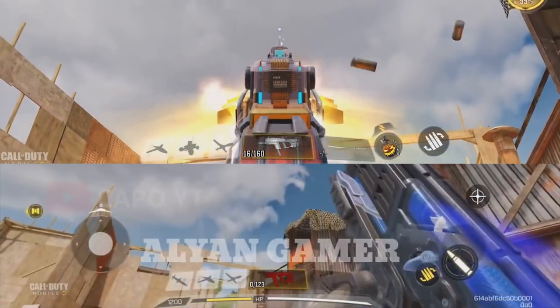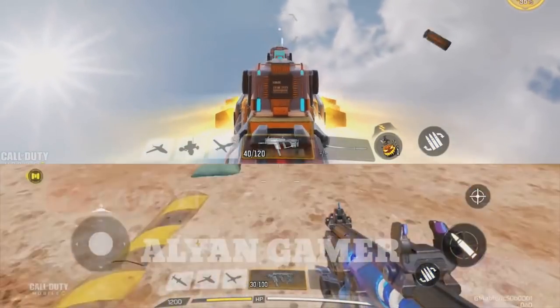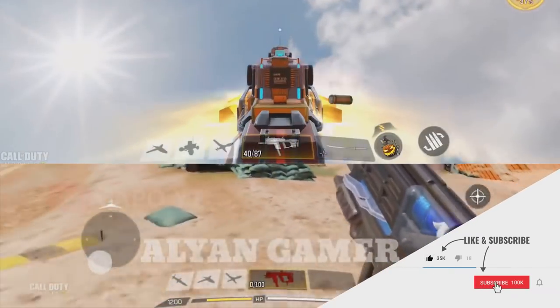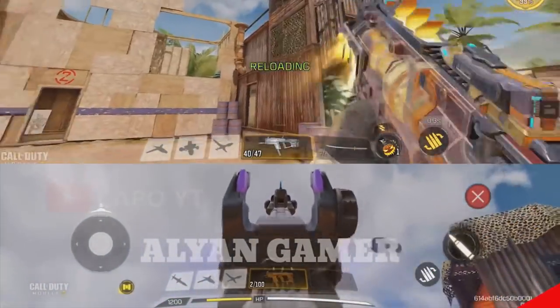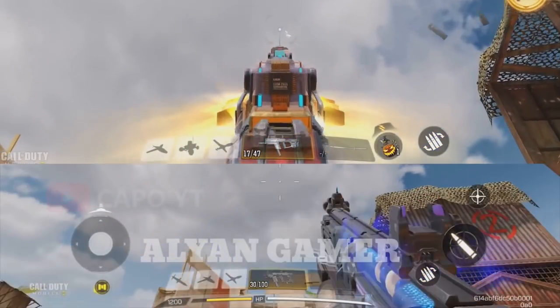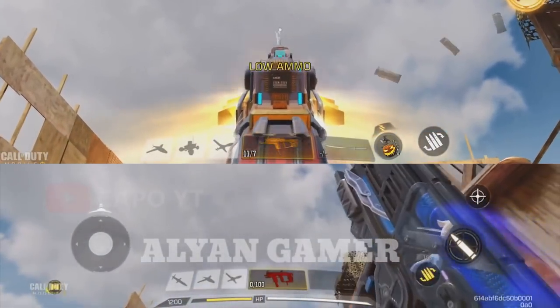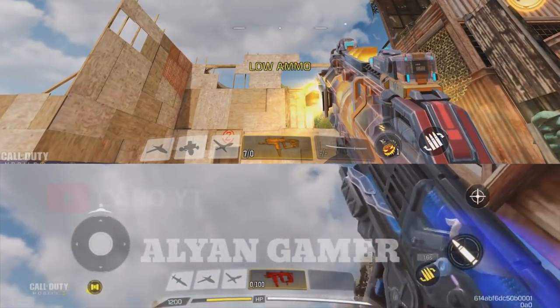I'm not going to lie — the Venom Coil skin is a nice-looking skin. But if you're buying this draw because the default Fennec has a terrible iron sight and you want a better one, don't do it. There are even epic skins with better iron sights than this legendary Fennec. It has a ghost ring, it covers a lot, it kicks a lot — it's not user friendly at all. This one is better than the default, but compared to the mythic, you can obviously see the difference.